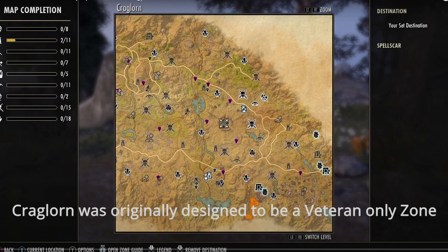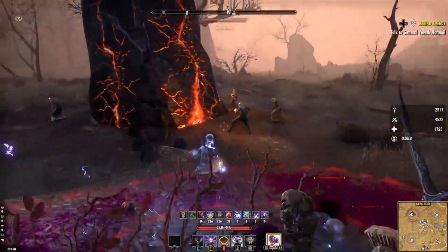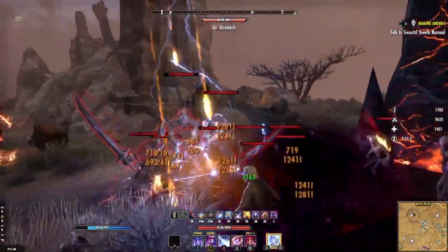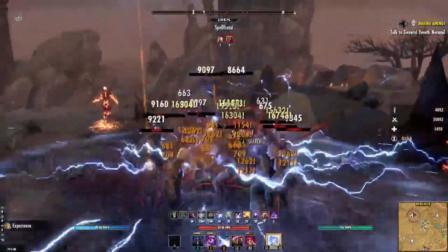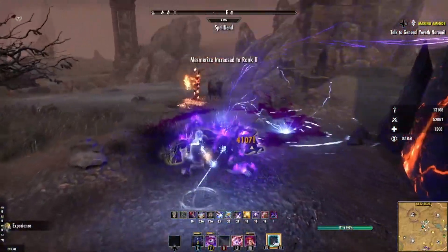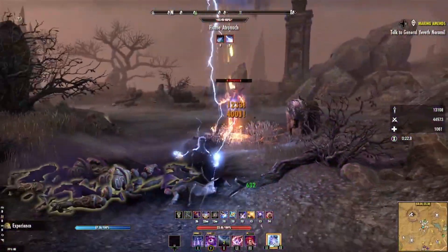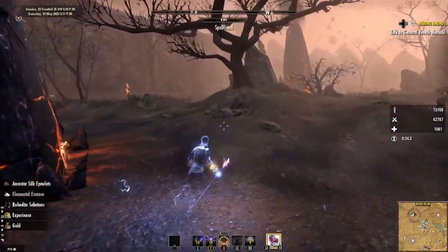In my experience, the fastest way to level up both your character and their skill lines is to go to Craglorn's Spell Scar area and kill every mob you see. There are a lot of enemies, they spawn fast, and hence accumulating experience is super fast. I go there often when I need to level up any ability fast — maybe you've seen me there with my own vampire. The Spell Scar area isn't impossible to solo, but bringing friends makes grinding more fun.